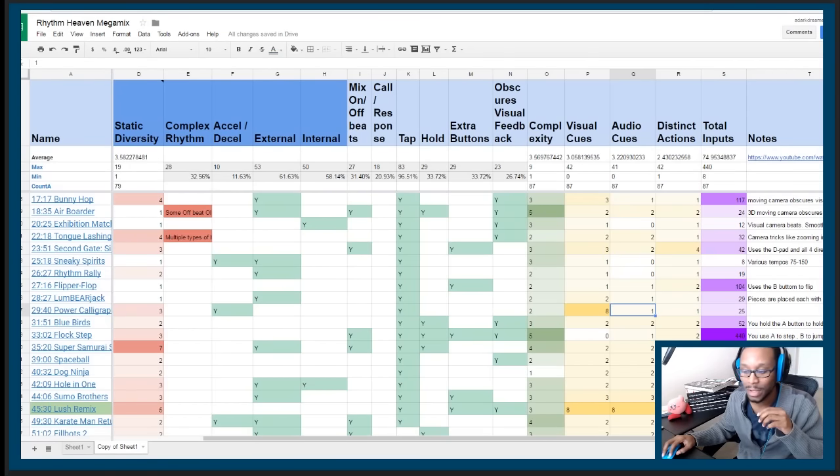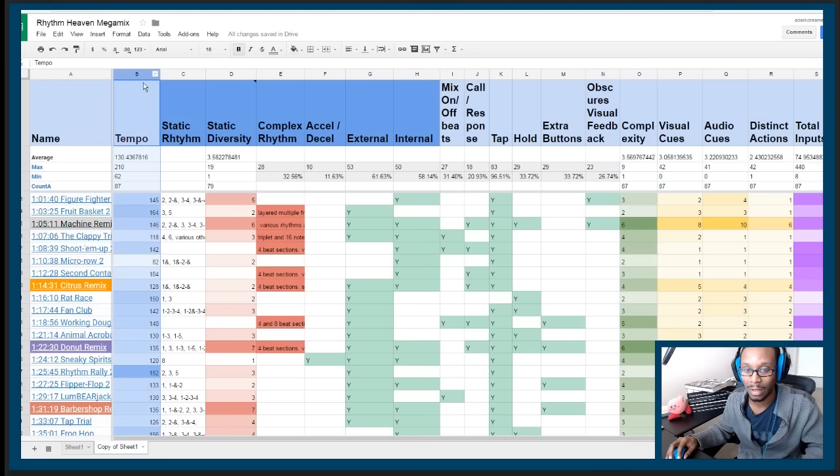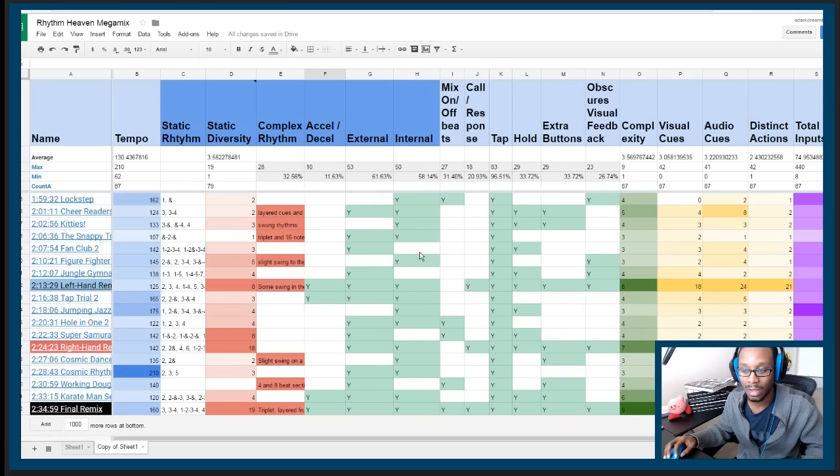That's the entire spreadsheet. One interesting conclusion is that there's really no correlation between tempo and level design complexity. You might think that to make a timing challenge harder you just increase the tempo — but this game does a lot with complexity across all these different columns, and faster doesn't necessarily mean harder. One of the most complex challenges in the entire game is the final remix — the last level — and at the bottom of the chart, everything is filled in solid green: it has acceleration, internal timing, external timing, on and off beats, call and response, tap, hold, extra buttons, and obscured visuals. It does everything.